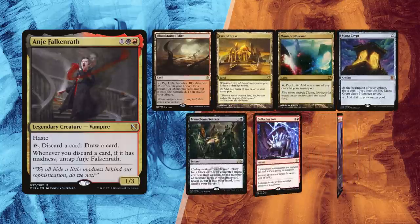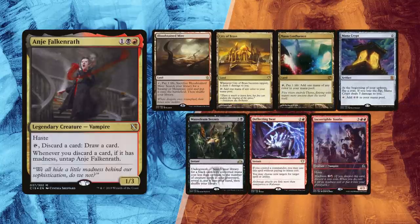Finally, Leite mulliganed once and kept a slightly slower hand: Bloodstained Mire, City of Brass and Mana Confluence for lands, and Mana Crypt for ramp. Mausoleum Secrets is most of the time the tutor to the reanimation aura to combo off with Worldgorger, thanks to many madness creatures discarded like Incorrigible Youths. Deflecting Swat might be just what he needs for protection if he wants to go off.